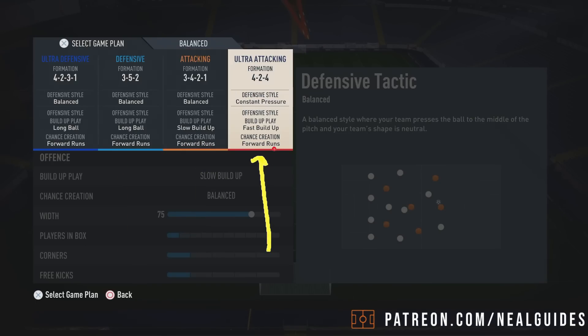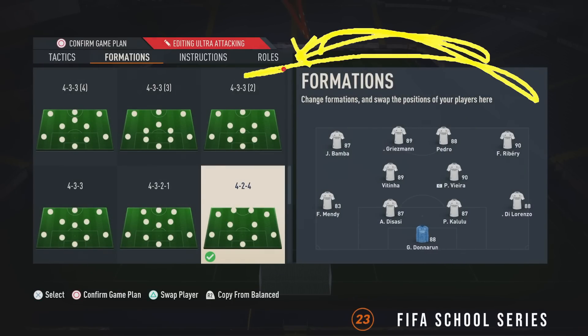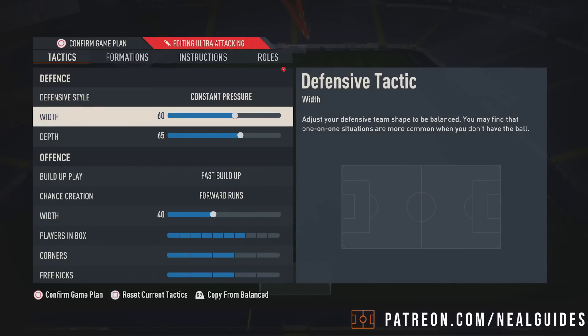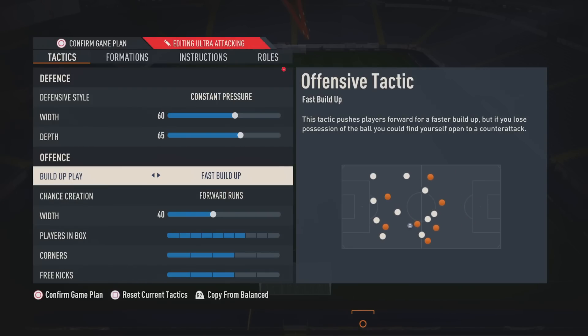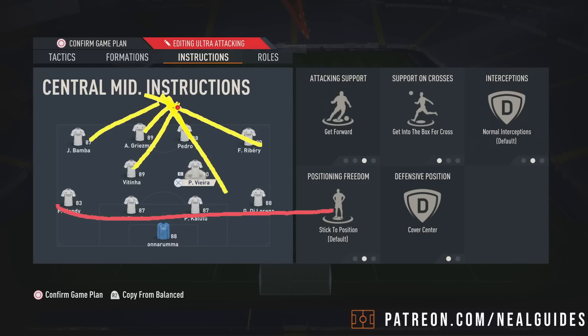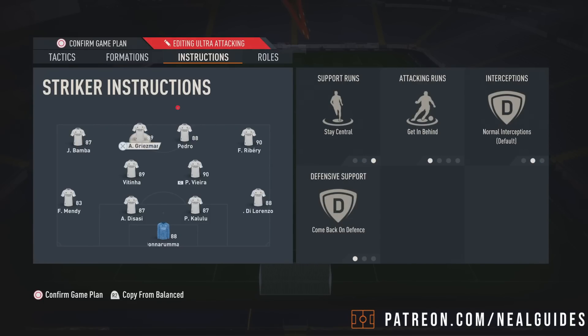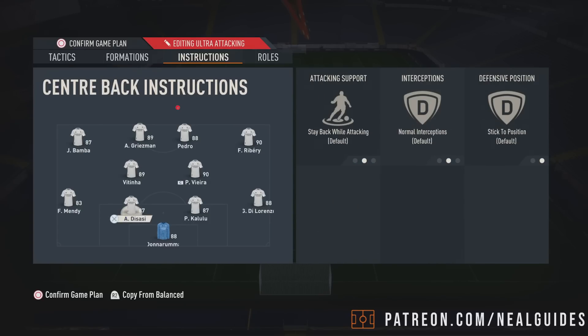And then the 4-2-4. You don't want to start with this one — people keep starting this at minute one. This is not the one to start with. If it's one hour left of Fut Champs and you need to blitz through games, okay. But this is a formation to use if your opponent has the ball and is lobbing it from left back to right back and you can't press. This is throwing the kitchen sink, pressing at a very extreme level — constant pressure, high width, high depth, wide as possible in a 4-4-2, fast build-up play, forward runs, and even the center mids are on get forward, cover center, get into the box for a cross.